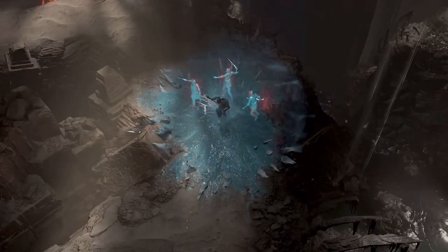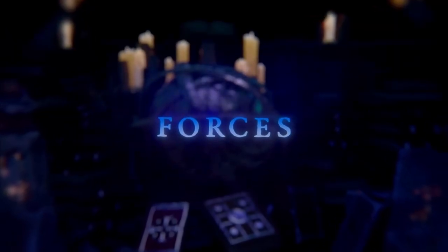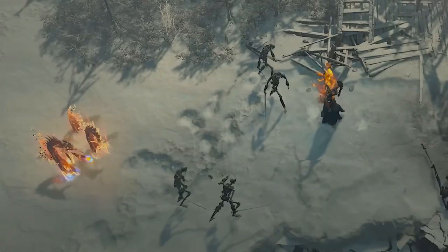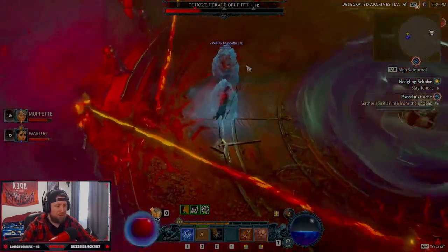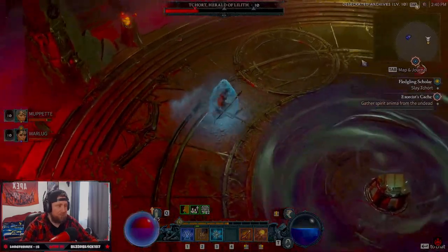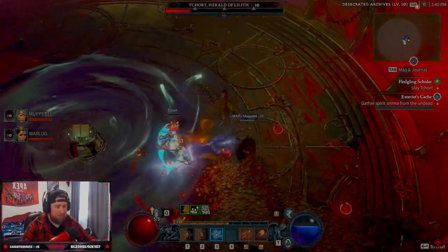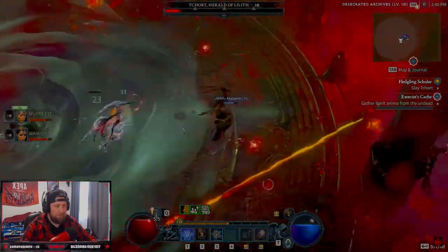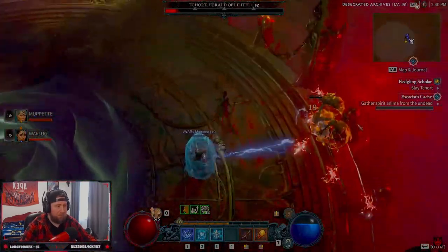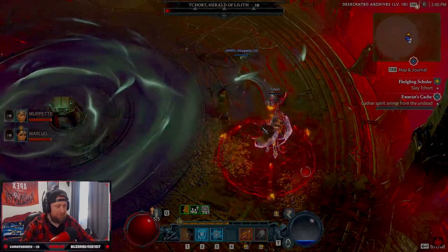Next is the Sorcerer — a ranged caster class that uses mana as a resource and has very good crowd control options, such as chilling, freezing, and locking enemies in place. It uses the three elements of fire, lightning, and cold to destroy enemies. The Sorcerer's crowd control is its highest strength, letting it move freely in and out of combat while deploying huge amounts of damage. Having control over all three elements makes the Sorcerer adept for any situation, and Teleport is definitely one of the strongest mobility skills in the game.